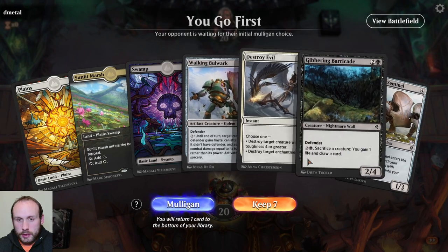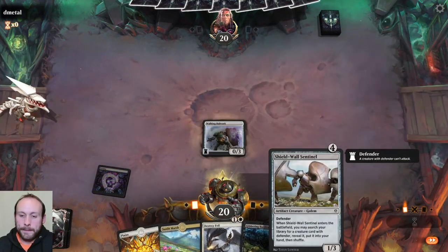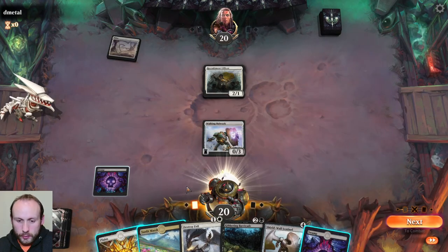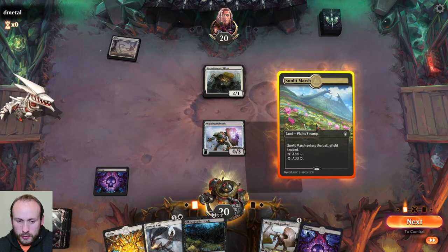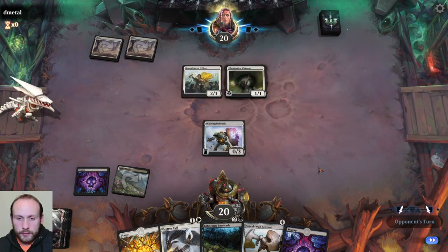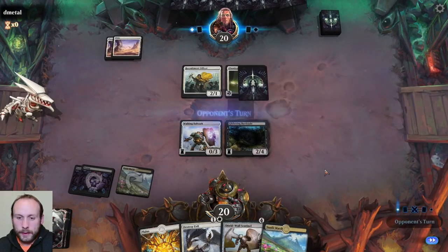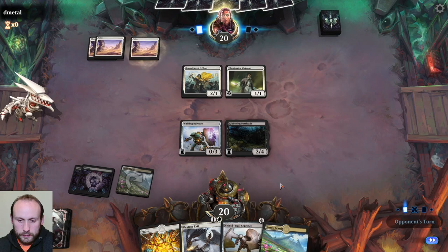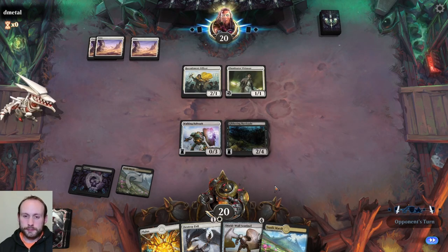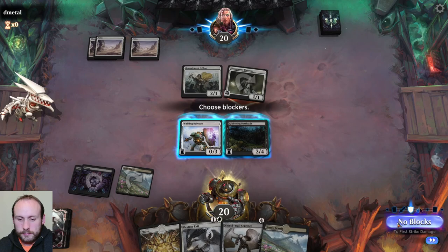Okay, three lands. We can at least play out some defenders. We get another land — we can search for the Chaplain with a Shield Wall Sentinel. Soldiers. We're playing against a Virtuoso deck, and there's also a Gibbering Barricade. Next turn we've got the Sentinel coming out to fetch the Chaplain. They might have some trick up their sleeve here.